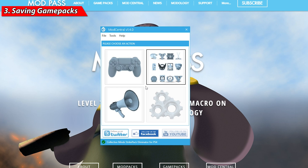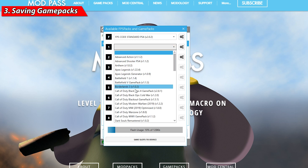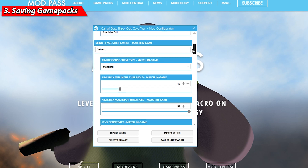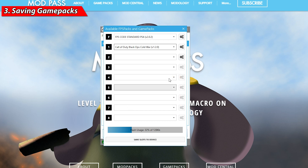Step number three — using Mod Central to save game packs to your Stripe Pack. Click on that top-right tile which brings you to the FPS pack and game packs you can configure. The first F slot is the free built-in mod, activated by putting the Stripe Pack into mod mode. We're going to focus on slots one through eight — the dedicated mod pass game packs. Click the drop-down menu and select the first game pack you want to set up. A configuration box will pop up where you can fine-tune and apply the mods to your liking.